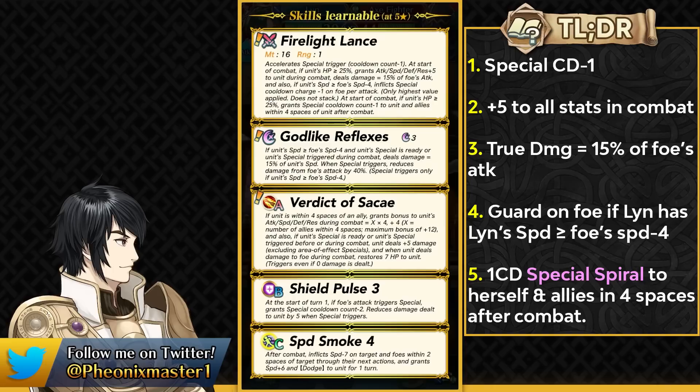God-like Reflexes is a 3 cooldown special which only works if you've got 4 or more speed than the opponent. So this does have a speed check, and unless you meet the speed check, the special is going to be doing nothing. It's really important to put the special on fast units, and Lin here is pretty fast, especially with Speed Smoke 4. If you meet that speed check and the special is ready or triggered in combat, she can deal damage based on 15% of her speed, similar to Brave Violet.